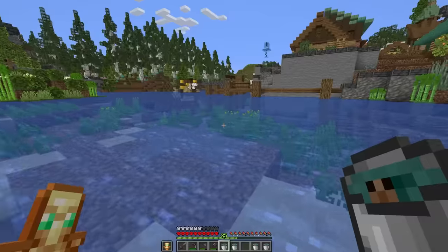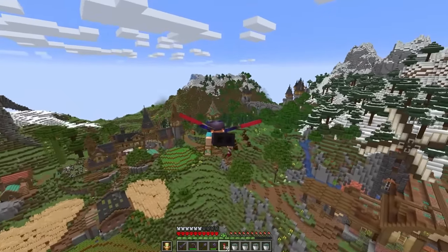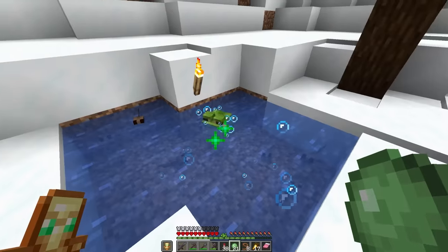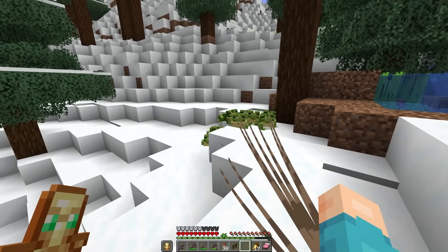We got tadpoles! Now I just need a bunch of these and to grow them all in the different biomes. My goal is to get eight frogs of each color. First, the cold frogs we can get up here in the mountain after they grow. We got our first frog — the green ones are so cute. And here we have eight of our green frogs, one of the three down.